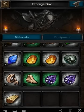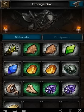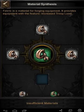You can see I've got some greens here already. If you click on an item — this is a grey, just a common — if you have four common items, it gives you the ability to combine and make a green item.